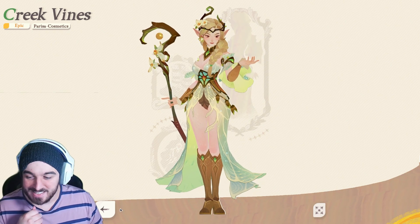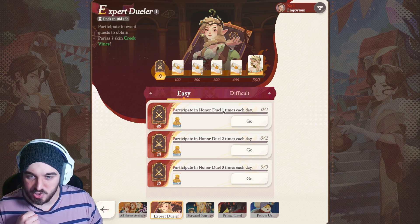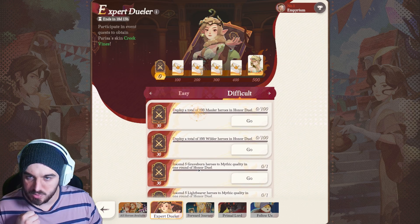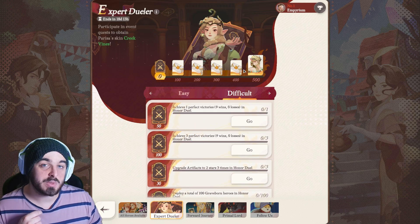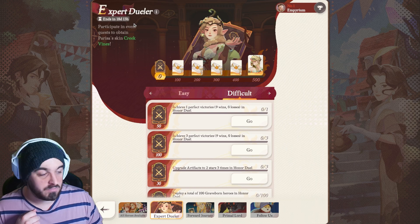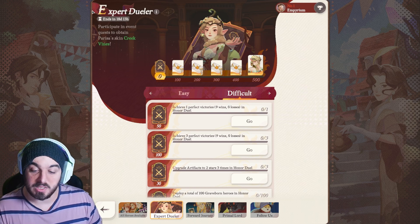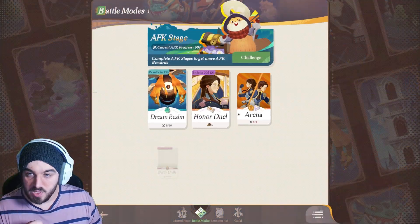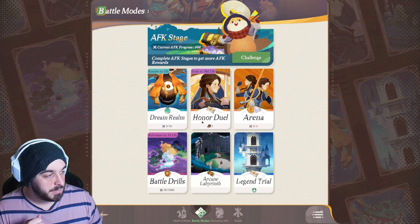Let's jump in. Basically we just have to participate in Honor Jewels and get victories in duels as well. The goal is to get a bunch of points. From the day of this recording, you have 18 days to finish this. So let's jump into a match — Honor Jewel is this game mode here.